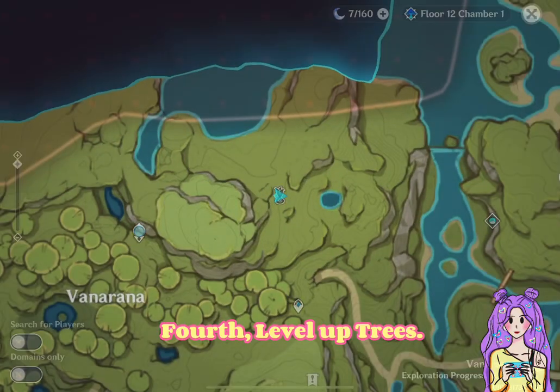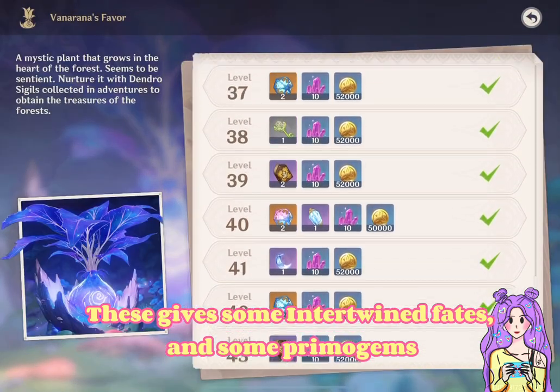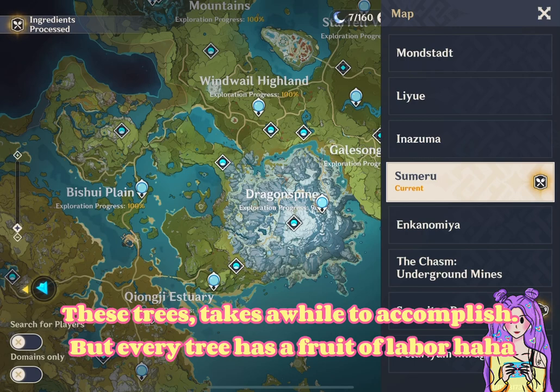Fourth, level up trees. These give some intertwined fates and some Primogems. These trees take a while to accomplish, but every tree has a fruit of labor.